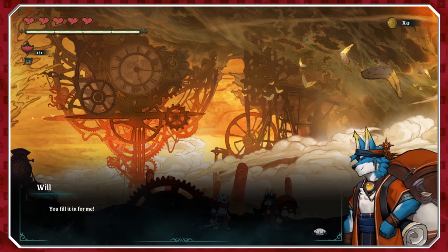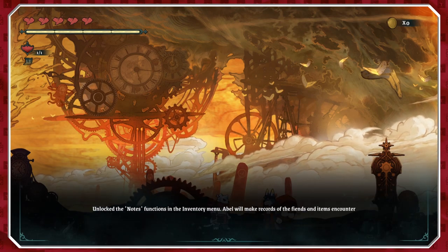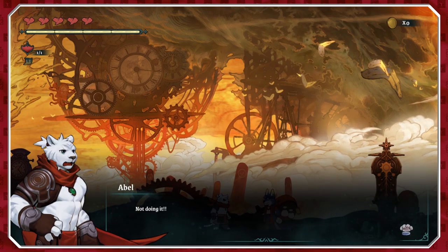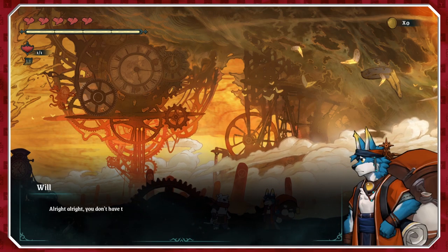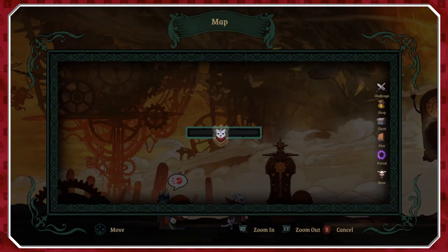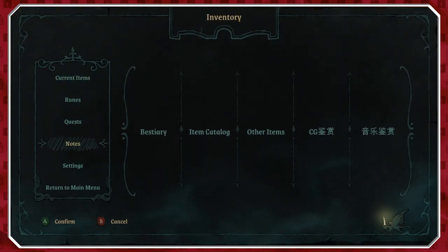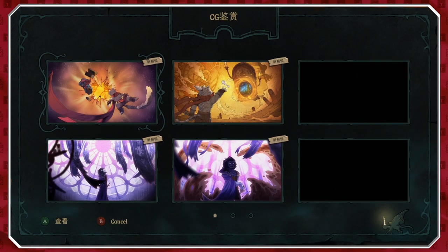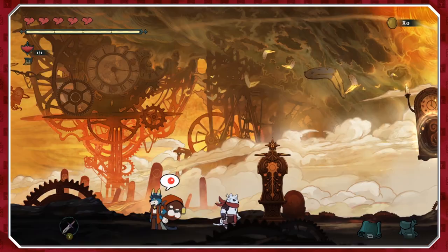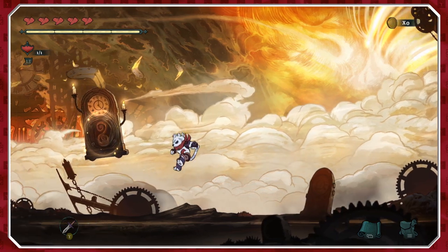We've got an empty notebook now and we're meant to fill it in for him. All the things floating around in the background are actually just floating clocks — Salvador Dali, I think. Now we've got a notebook — bestiary, item catalog. I will say that is one of this game's biggest strengths: it looks amazing, it looks bloody brilliant.